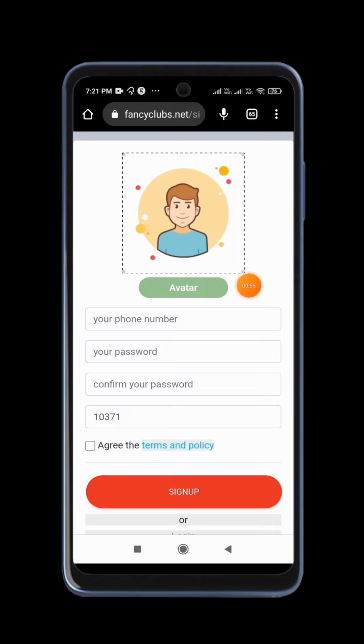First, we will click the phone number, enter the password, refer code, agree to terms, and tap the signup button.